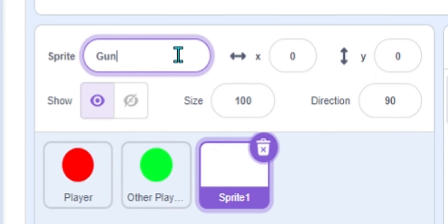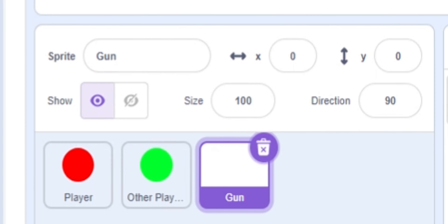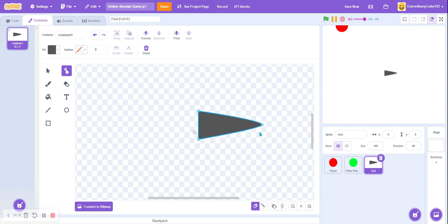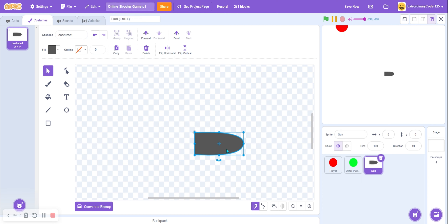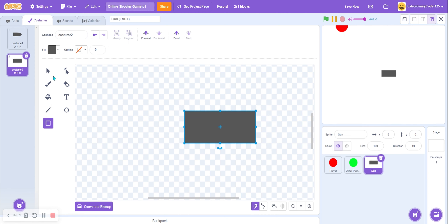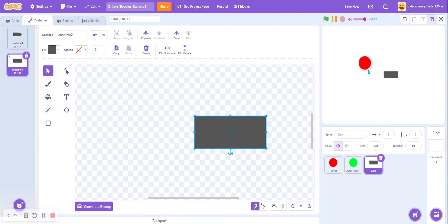We're going to have a gun, and we're not going to attach it to the player sprite — that's too basic. Let's make it in a separate sprite. I'm just designing mine like this; you all can do this too. Be creative with your ideas. This one looks more like a bullet — actually, this should be the gun and this should be the bullet. The gun should just be a simple shape.